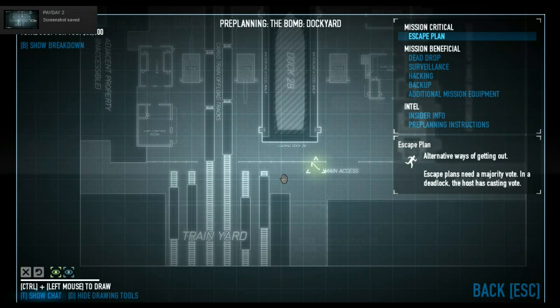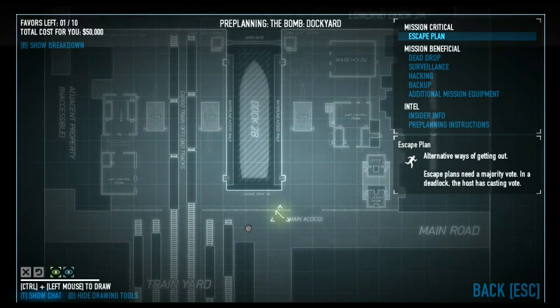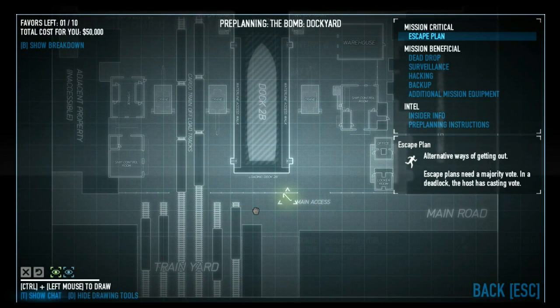Good afternoon, hello, and welcome back to another episode of Payday 2 Walkthrough where today we will be doing the bomb dockyard. Now I believe this is stealthable — is that right? Yeah, stealthable. I've been talking beforehand roughly where we start, and I've never done this because it's a DLC mission, so I've got no idea.